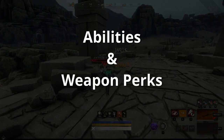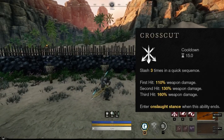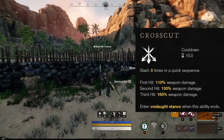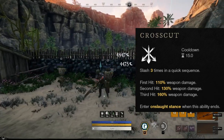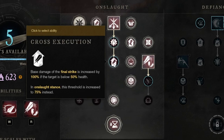Let's talk about the abilities and also the weapon perks that amplify the different abilities. The first one in the Onslaught tree is Crosscut: three quick hits dealing 110%, 130%, and 160% weapon damage. This is by far the highest DPS ability of the Greatsword, and in a pure PvE build, you most definitely want to have this. The first upgrade provides this with grit and also with stun immunity when using it in Defiant stance, which however would reduce the damage of it. The Cross Execution perk increases the damage of the final hit, which is kind of like an execute anyways.